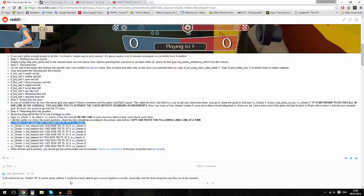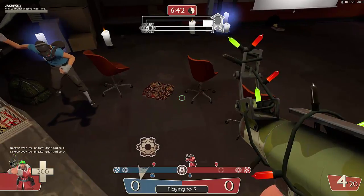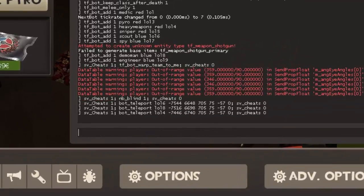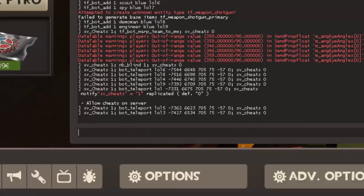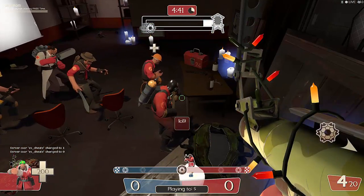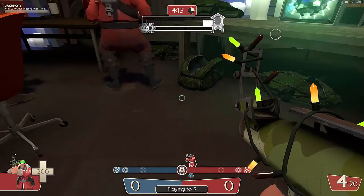Now I'm teleporting in all the classes. Make sure if you're playing as one of these classes, don't teleport in a bot for your own class. Teleporting the Scout into his position above his dirt mark. Teleporting the Demoman, Heavy, Engineer, Medic, Sniper, Pyro, and Spy each into their positions. As I put players into their positions, the TV starts scrambling and showing you the Jack. Before I stepped in it was static, but now I'm going to get into my position.